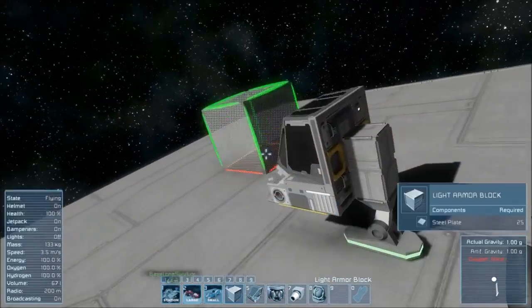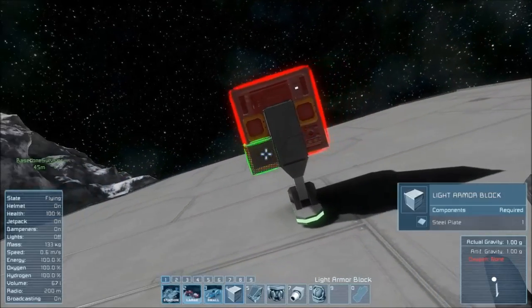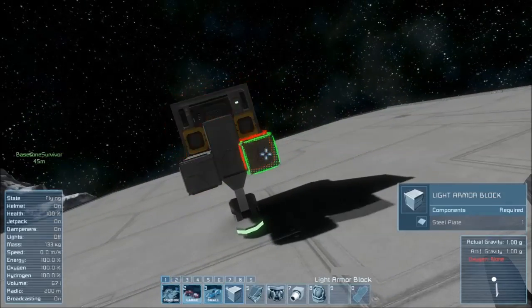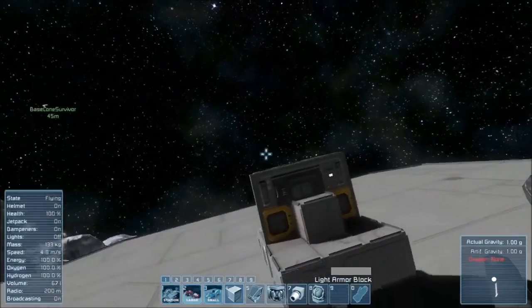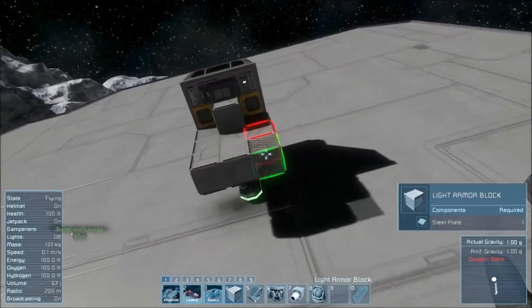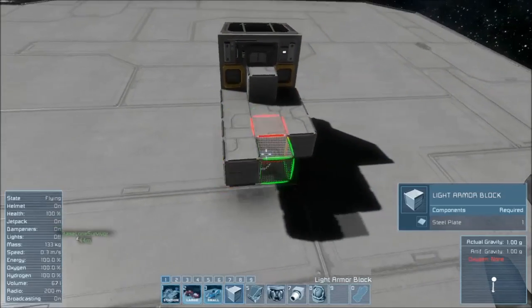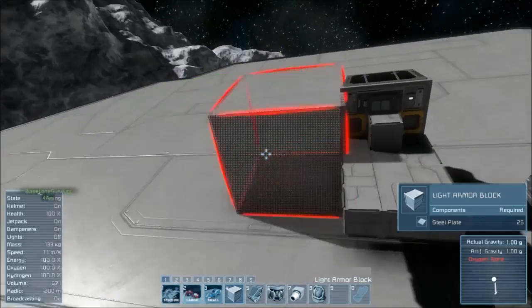Now we have a cockpit on the ship and we're going to build a platform at the back. What this will enable us to do is put thrusters, reactors, as well as a gyroscope onto the ship. So I'm going to extend it just like that.